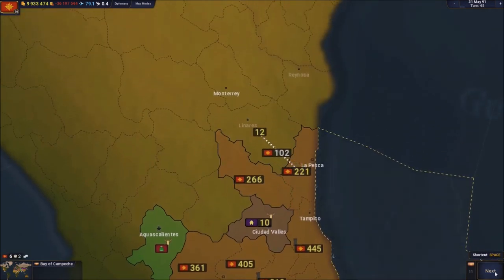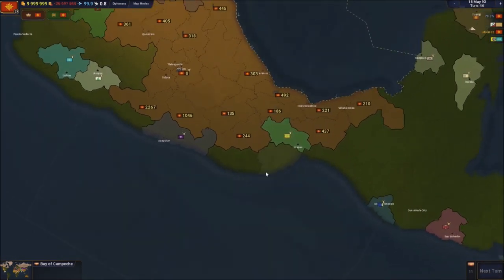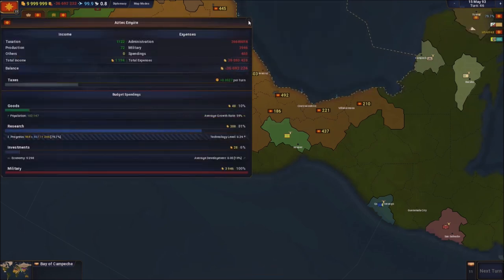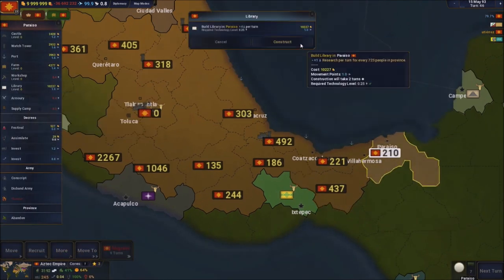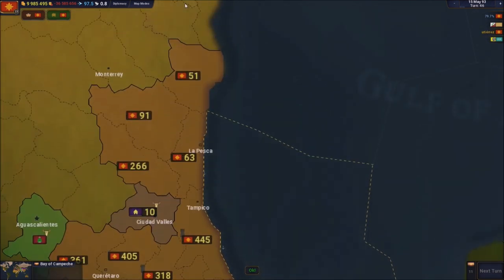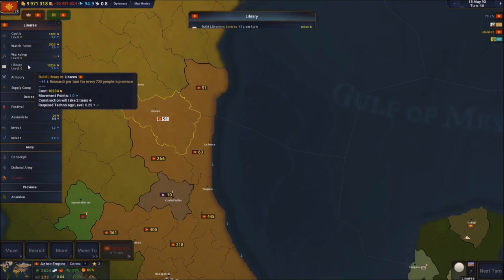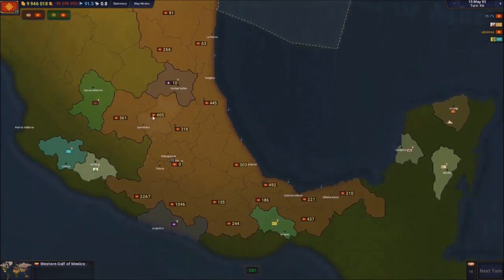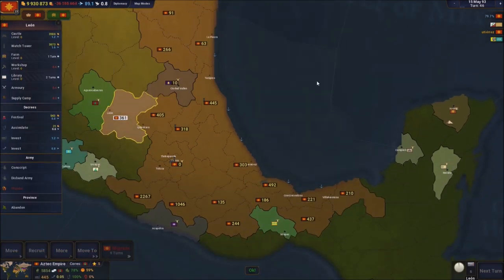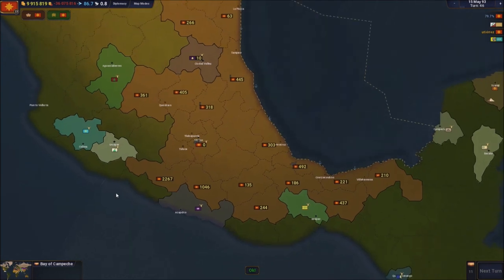We're expanding quite fast with the neutral borders and stuff - that's really helpful. These are new territories so I'm gonna get a port obviously, and make sure I have libraries and farms everywhere. Same thing for this new place - a library and a farm as well. That's perfect.